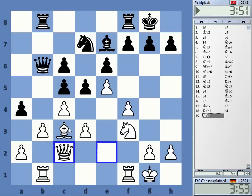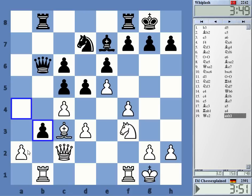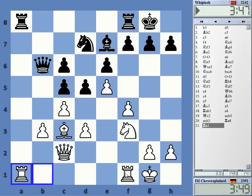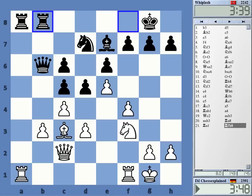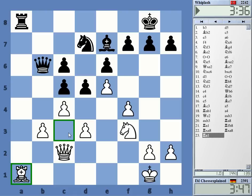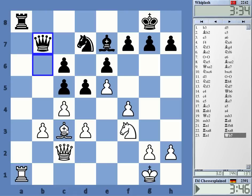He can take there on b3 — I don't mind it that much. Even rook takes it's not so bad, but pawn takes is fine. He still has that doubled pawn there. In the endgame I'm slightly better, not really anything substantial, but a bit.